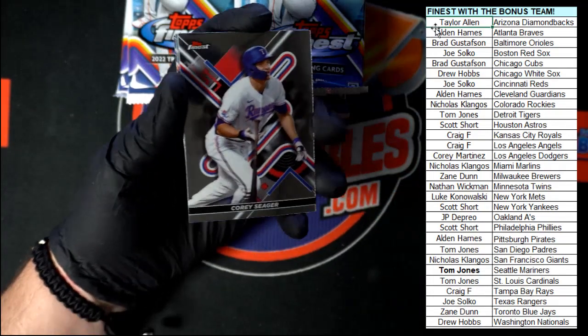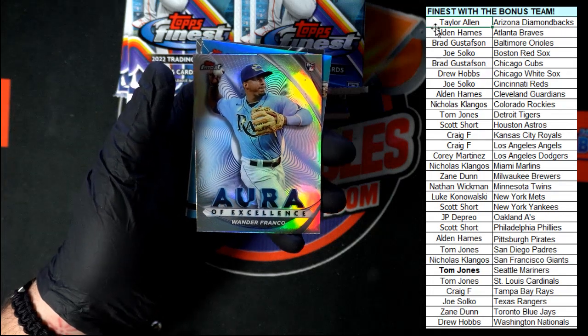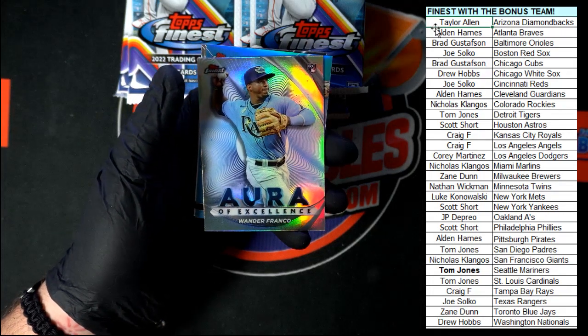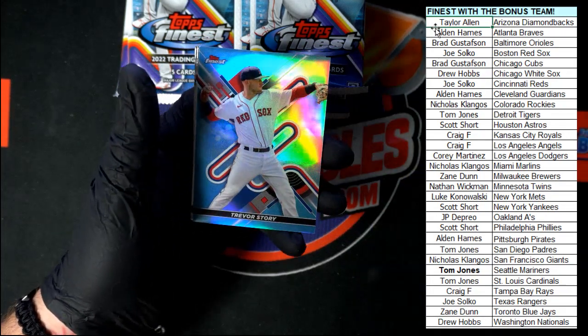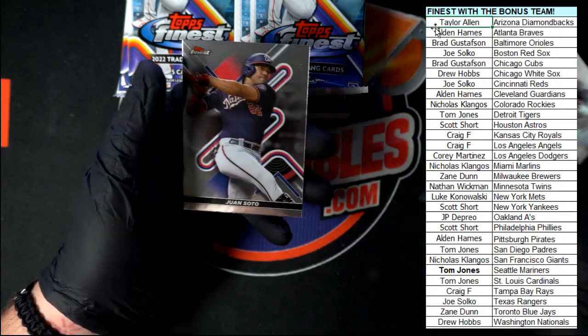We got Seager. Nice Wander Franco Aura of Excellence — who's got Tampa Bay in here? Craig F. Nice Trevor Story right there, that is the refractor version. Then we got Arenado and Soto.